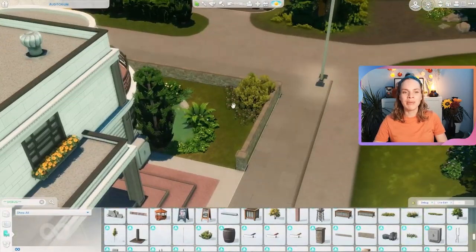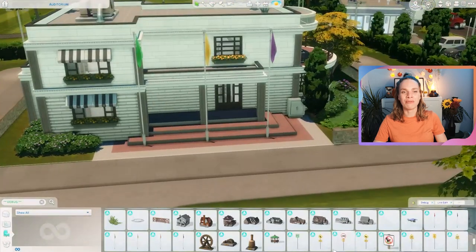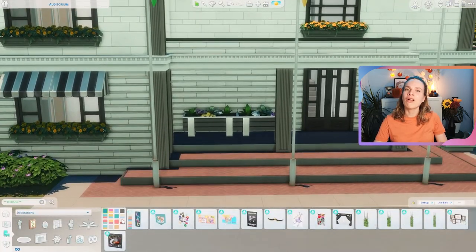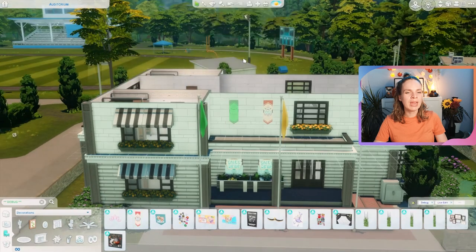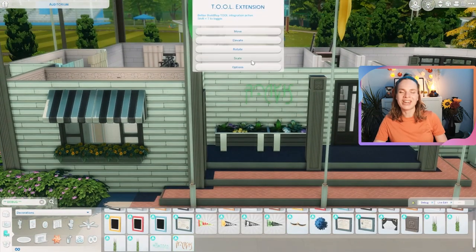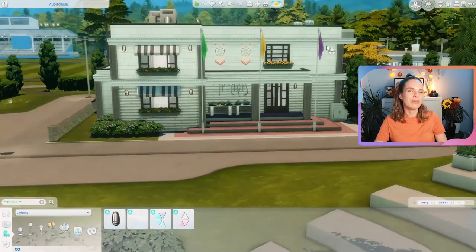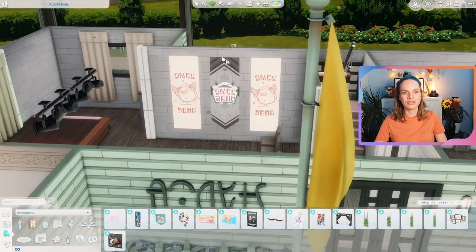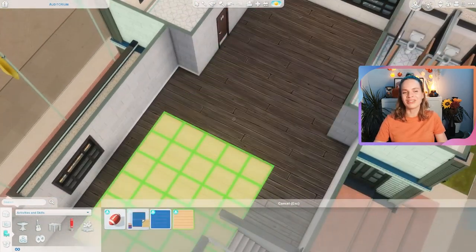I just really enjoy the whole neighboring area of this lot - I think it's so cozy. I love Copperdale; I think it's one of my favorite worlds in the game now. Brindleton Bay will probably be my all-time favorite, but I really like this one as well - it's really cute, especially now that they fixed the lighting. They're both very woodsy and gloomy, which I really like. This world also goes very nicely with stuff from Seasons and Cats and Dogs.